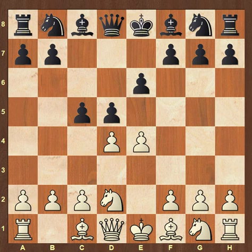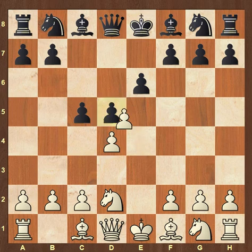Ullmann played the old main line here, which is to play c5 at once, striking against d4. Black's idea is that he doesn't fear getting an isolated pawn after exd5 exd5 — that is a pawn weakness, but black gets a lot of free development in return.